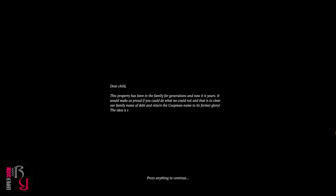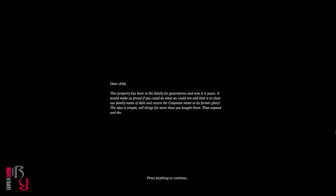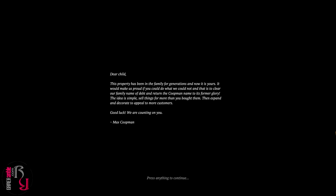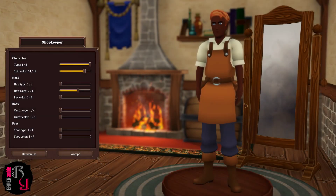The game opens with a story intro: 'Dear child, this property has been in the family for generations and now it is yours. It would make us proud if you could clear our family name of debt and return the Koepmann name to its former glory. The idea is simple — sell things for more than you bought them, then expand and decorate to appeal to more customers. Good luck. — Max Koepmann.' That's obviously addressed to Maxine.